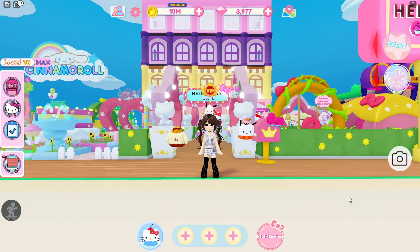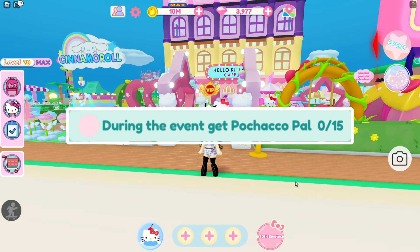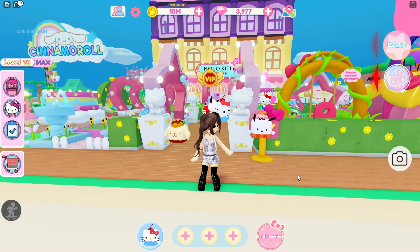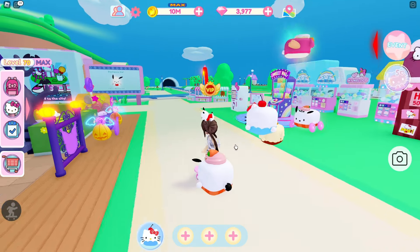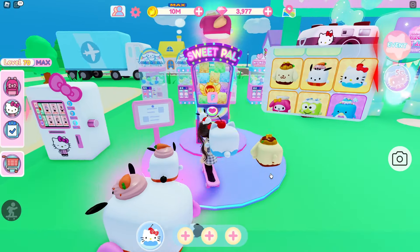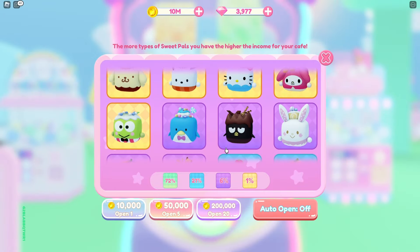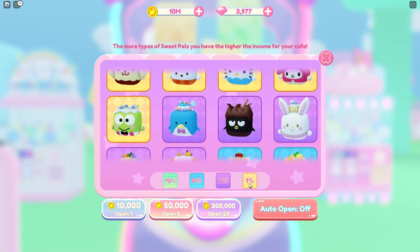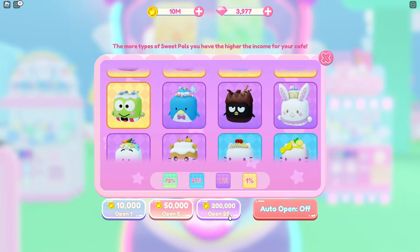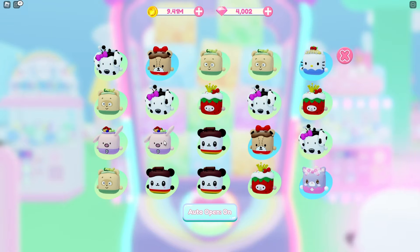I'll go through all the missions with you guys so you know how to earn it yourself. Our first mission is, during the event, get Pochaco PAL and you need to get 15 of them. There is a PAL machine over here — click F and it will roll. It really depends on your luck. Pochaco is one of the legendary ones at only 1%, so I'd suggest you save up a lot of money so you can roll a lot of times.